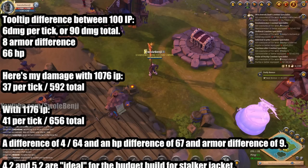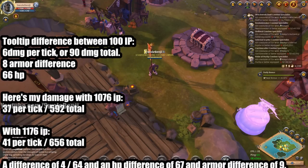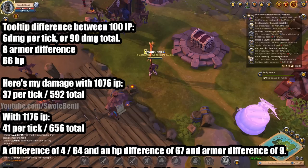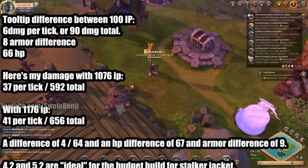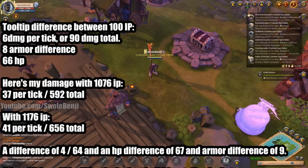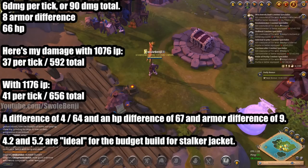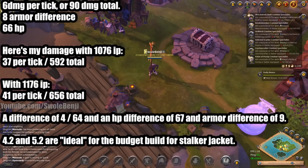Here is the tooltip difference for the Stalker Jacket: 6 damage per tick, or 90 total damage if you keep the enemy in your electric field the entire time, with an 8 armor difference and 66 health difference. On the test realm at 1,076 IP: 37 per tick or 592 damage total. With 1,176 IP: 41 per tick and 656 damage. These tests were likely with cloth helmet and plate boots. The actual damage difference is 4 per tick or 64 total damage per 100 IP, with 67 HP difference and 9 armor difference — the tooltips were slightly off, probably rounding. Budget recommendation for Stalker is 4.2 and 5.2.